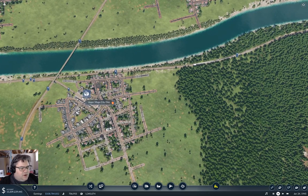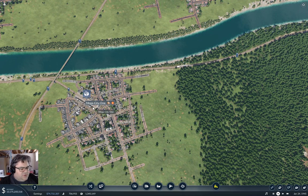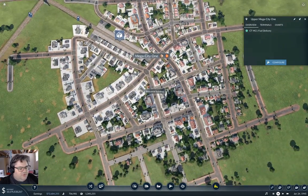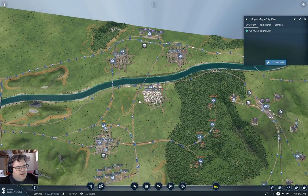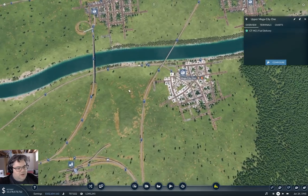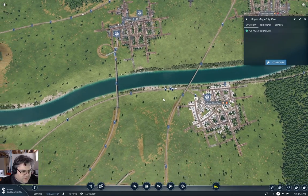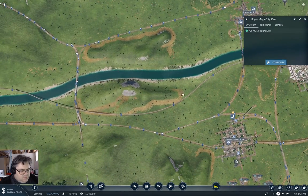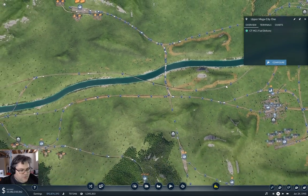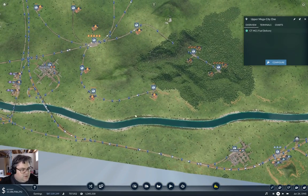We are delivering fuel to Mega City One right, but we need to deliver goods now. If we look at this here it looks like we're covering all of the relevant places, so we just need to go and get our goods into Mega City One - that's going to take a slight bit of finagling potentially.